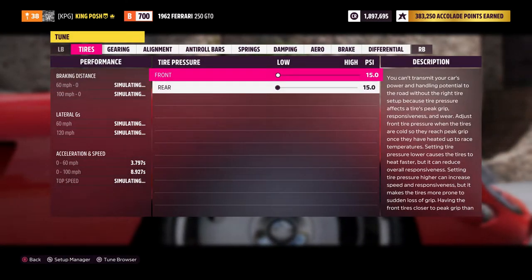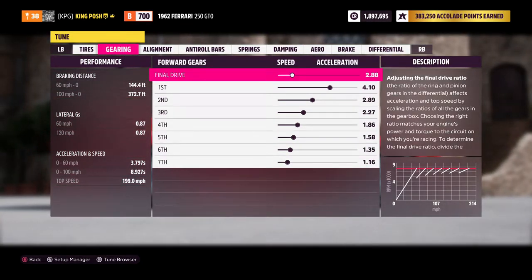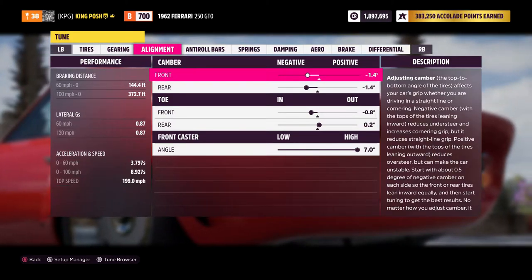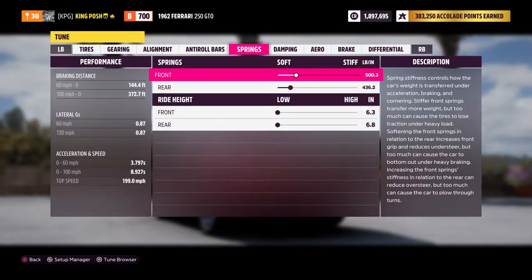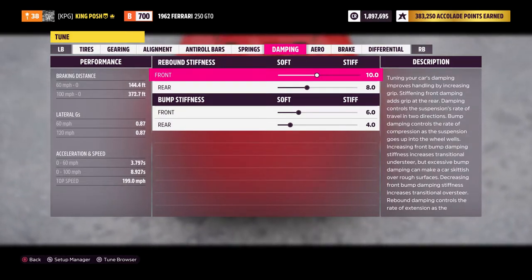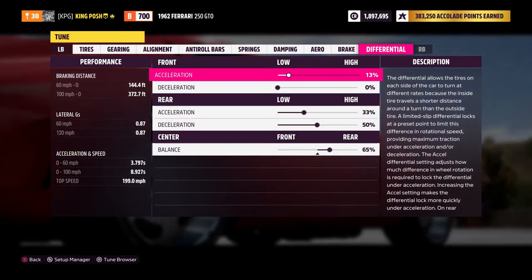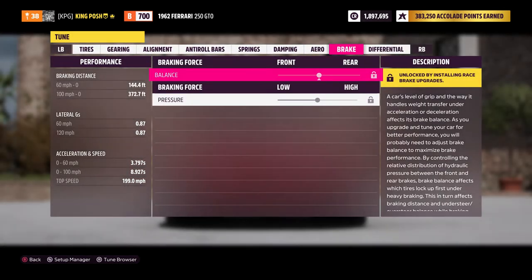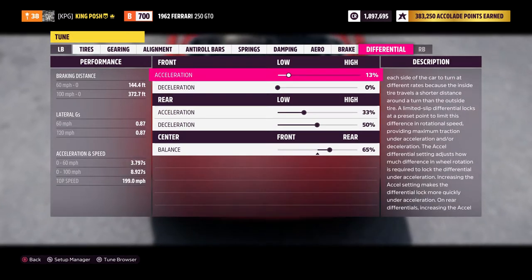If you want to see the tune on this thing, here it is. It does very well, especially if you're trying to run The Trial. Your friends can use other B700 race cars that are in the list you need to use and you'll be set. There is no downforce and no race brakes, so you just have to be easy with it. The braking is 144 to 60-to-0 — not great, but it got the job done.